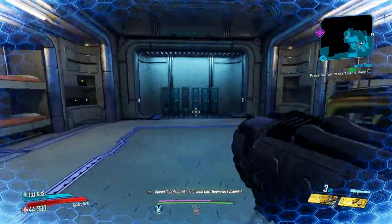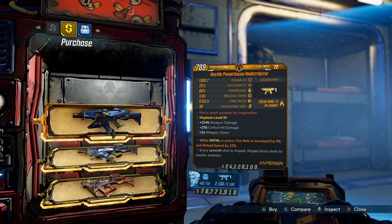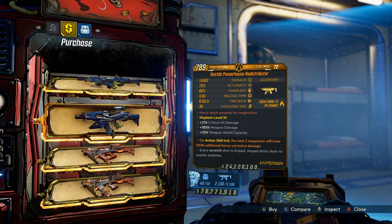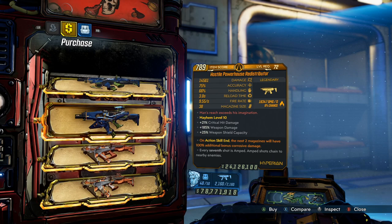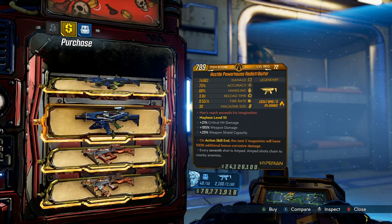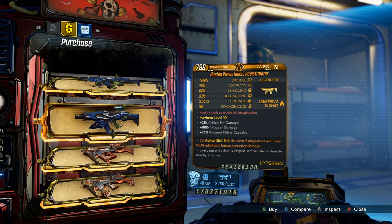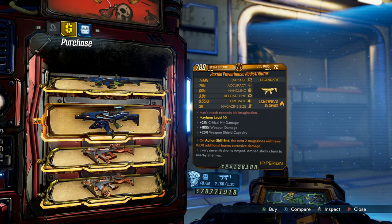That's where the vending machine is. I haven't looked in the vending machine yet — hopefully we get something good. We got a Redistributor! I will have the max damage rolls for the Redistributor. This is really nice. I'm a big fan of next-to-mags Redistributors and kill-stack Redistributors, because these are fast-firing SMGs that you're gonna reload a bunch. So both kill-stack and next-to-mags — try to get a max damage one. If you can get a cryo Redistributor that is max damage with next-to-mags radiation, I would consider that to be the god roll Redistributor.